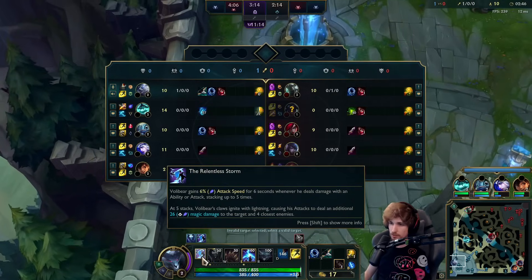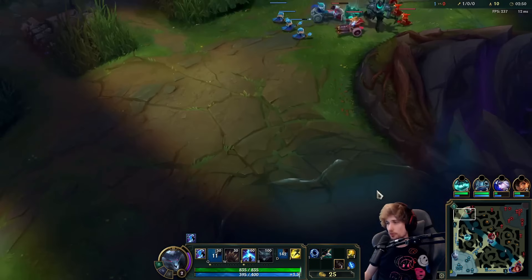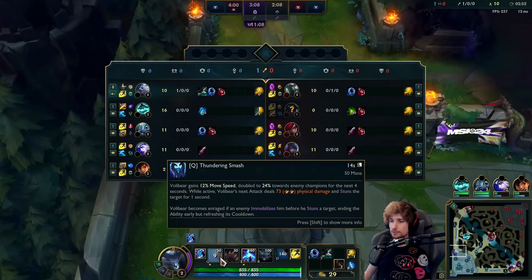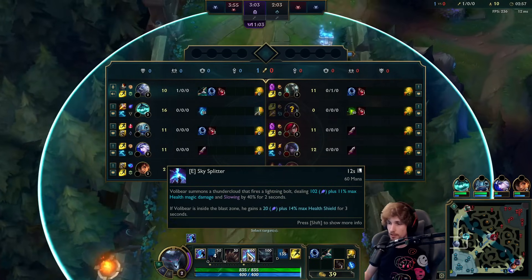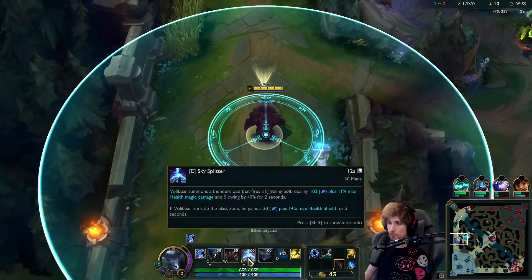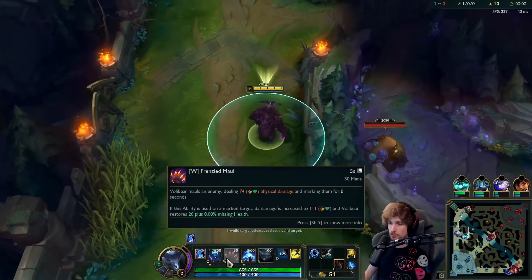You try and keep the passive stacked and utilize it as much as you can. Volibear is one of the strongest level 1, 2, and 3 champions you can play because of your E — this ability is incredibly broken. And if you use your Q in combo with E, you can basically hit the stun and then hit your E for free. That's how you do it.